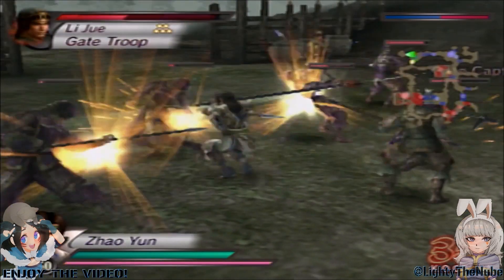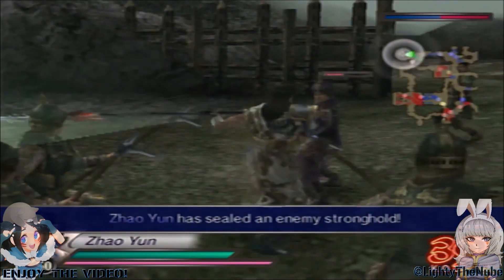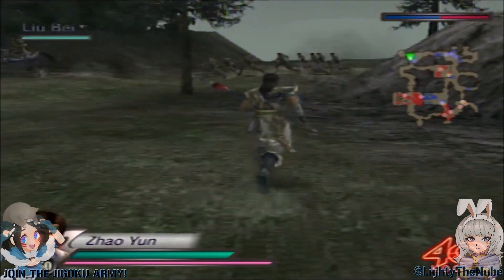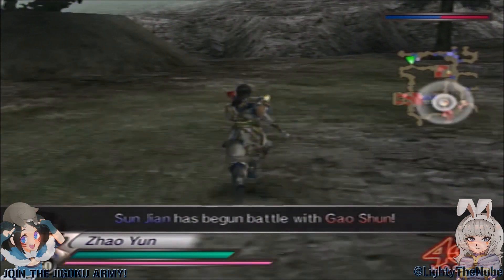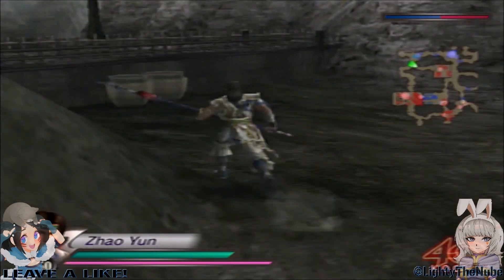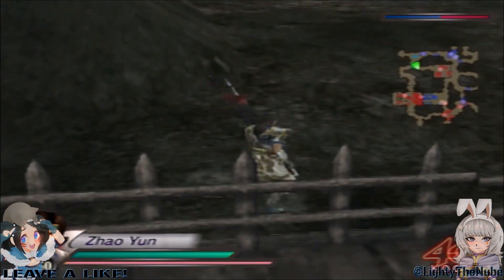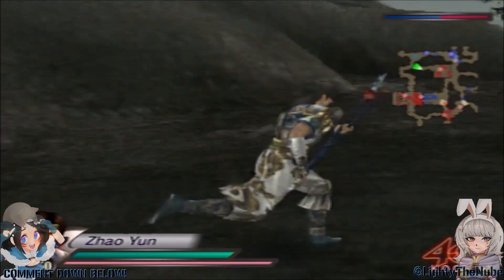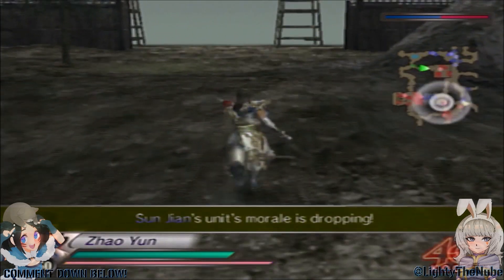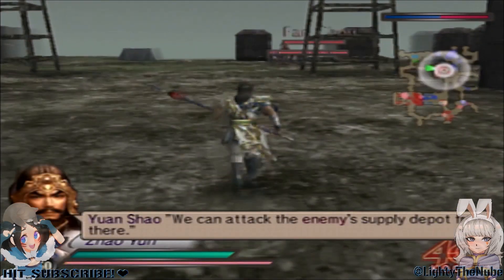Let's lock on to that guy instead. Alright, that should be everyone in our area, so let's go take the Supply Depot now for Sun Jian before he ends up dying from a lack of supplies. His morale's going to keep dropping until I get the supplies for him, because of Yuan Shu.